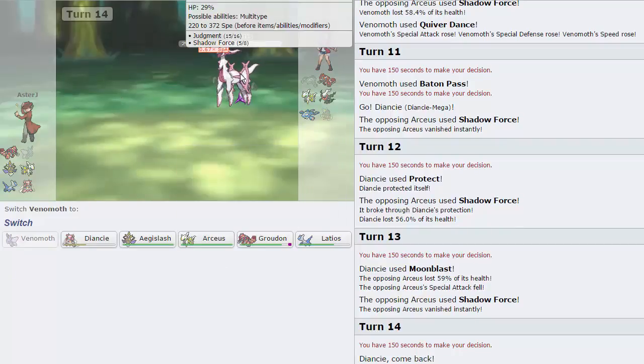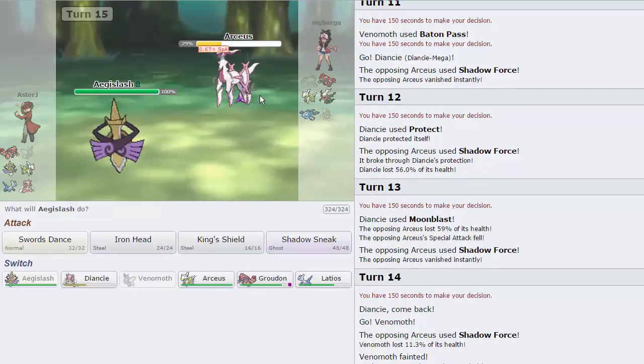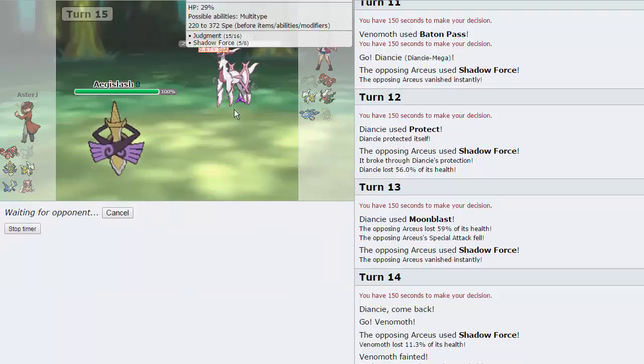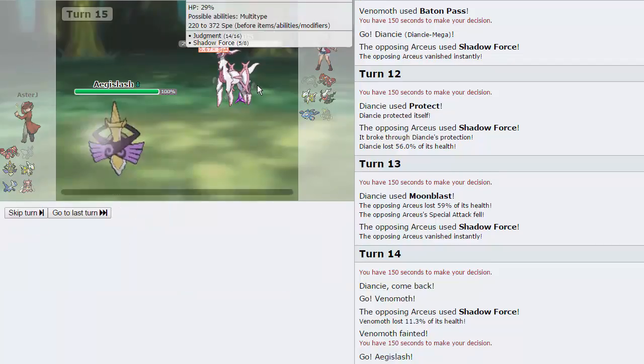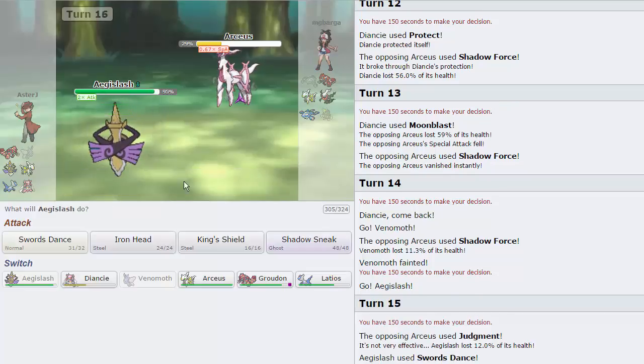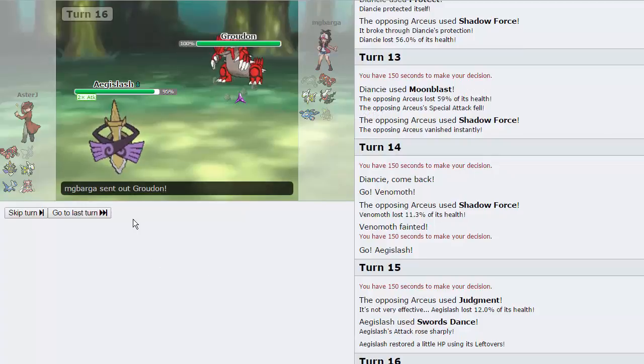We just need to go into something that's faster than this. Aegislash is fine because the only way he's hitting Aegislash is with Shadow Force and that's not gonna knock me out at all. So what I'm gonna do is Swords Dance, and if he lets me get up two SDs that's very bad for him. He actually just goes for Judgment — so that's good. We are gonna get that SD off, and I have no reason not to Swords Dance again. I'm gonna go up to plus six. He's gonna go into Groudon — he's going to get poisoned.